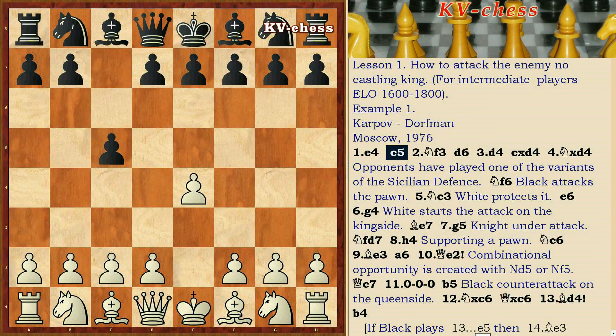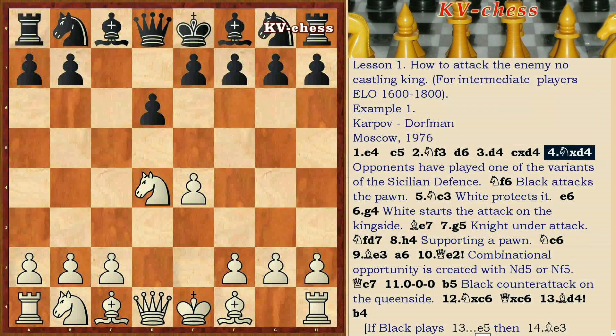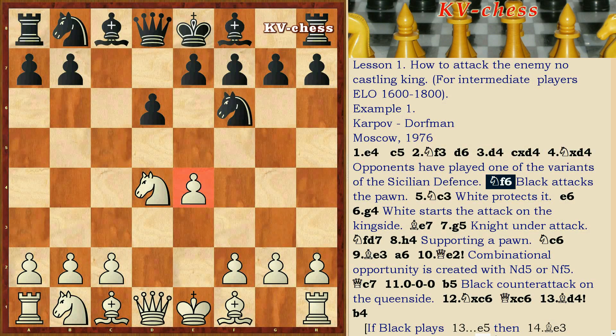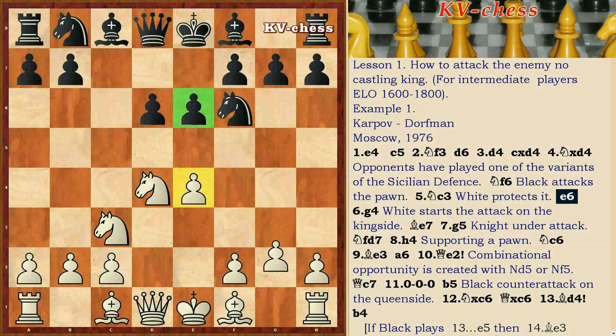E4 C5, Nf3, D6, D4 CD, Nxd4 — opponents have played one of the variants of the Sicilian Defense. Nf6 — black attacks the pawn. Nc3 — white protects it.